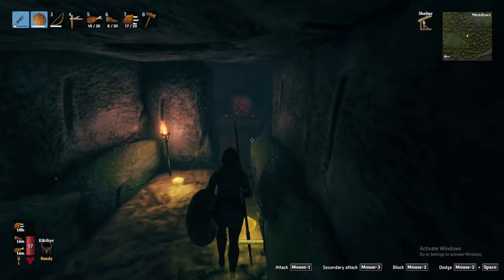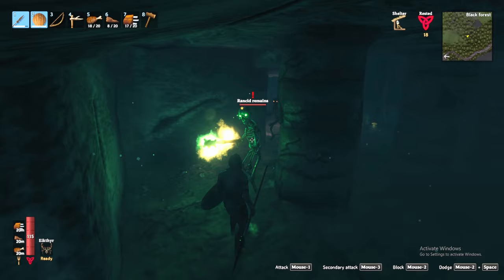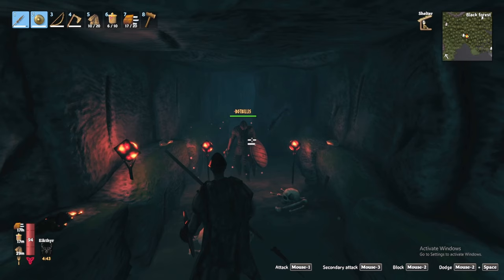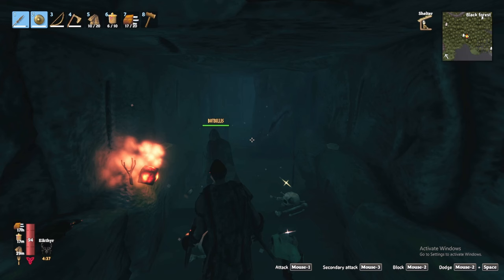Additionally, if you are lucky you'll find a runestone that provides you the location of the black forest boss. These are not guaranteed, so keep in mind you may have to clear several dungeons before finding the runestone. With all that said, the real reason we are here is that burial chambers possess the invaluable surtling cores. The heat within these cores enables the recipes for the charcoal kiln, smelter, and a secret device that will accelerate your exploration — stick with me to the end of the video.